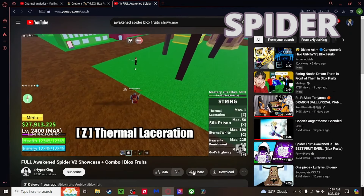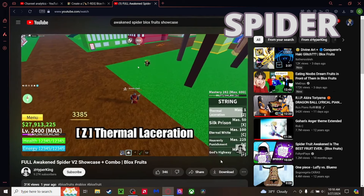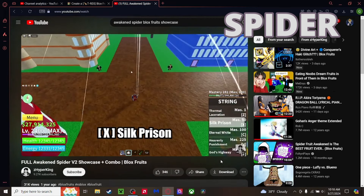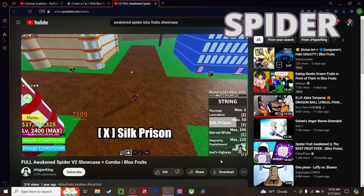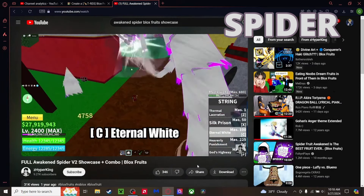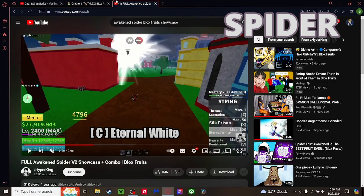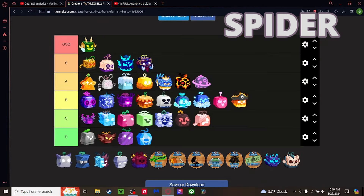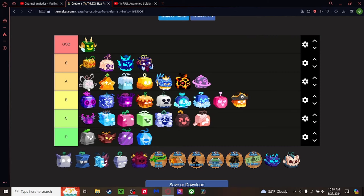Spider fruit — let's check out the awakened version. The unawakened is just one hit so it's pretty mid. But the awakened — wow, that's pretty good. 7000 damage, that is a great move. I've seen enough. I can't let my bias control me — top of A tier. It's probably as good as Rumble for combat, I just haven't seen it enough.